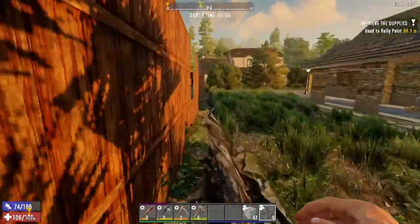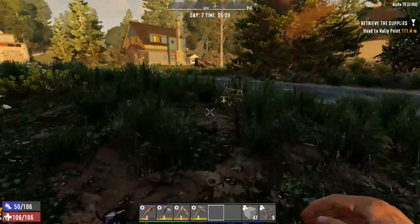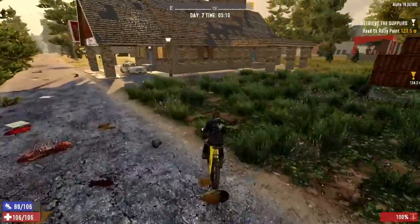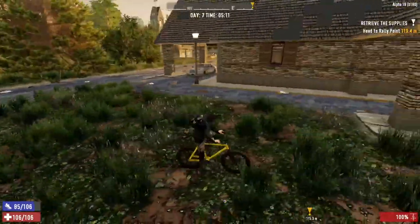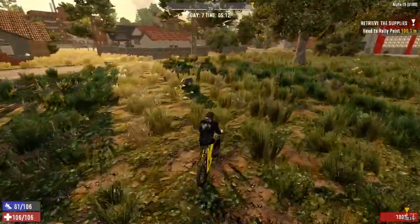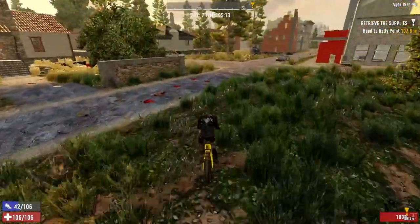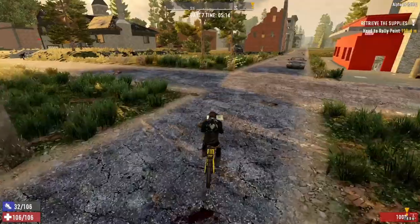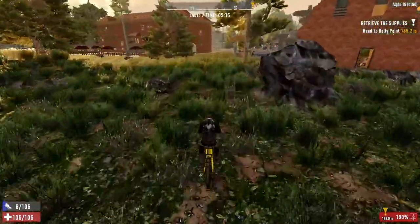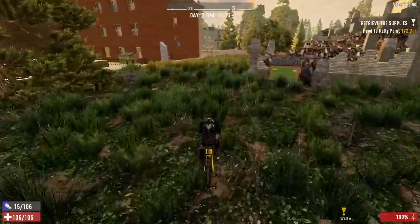I want to find my bicycle, which I've got over here. Like I said, we're going to head over to the other trader. This way we can find out exactly what he has because he would have restocked on day seven — Trader Jen as well. And then once I've done that, I want to pick up some of the stuff I left in that drop chest. Once I've done that, I can head back over here and finish off the horde base, and do that little POI as well.